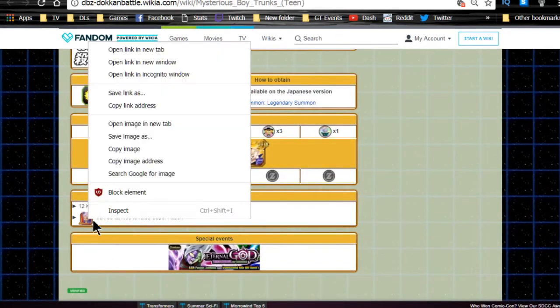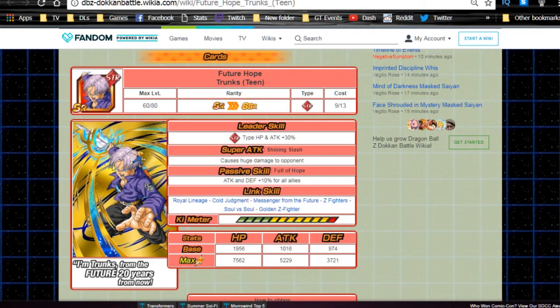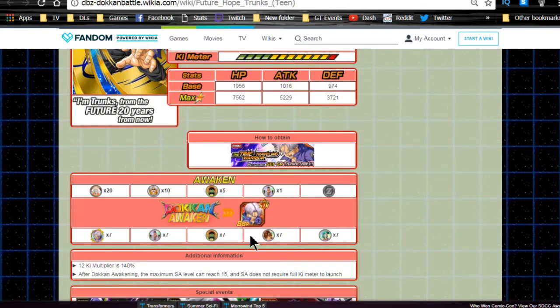His super attack can be farmed easily from the Super Strike event Future Hope - Trunks Teen from the Time Traveling Warrior event. You have two options: Z-awaken him to SSR for a 50% chance, or spend four million Zeni plus awakening medals to Dokkan Awaken him to Ultra Rare for a 100% shot. I'm not a fan of using the 50% chance on cards I really want at Super Attack 10, because it's RNG regardless - you could put five cards in and still not get the Super Attack up.